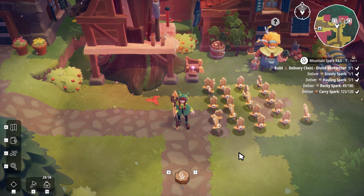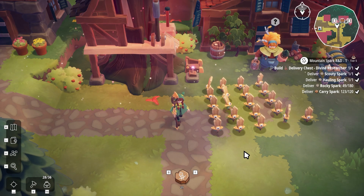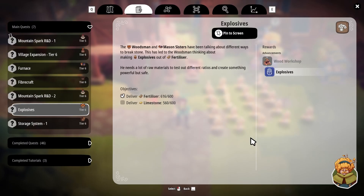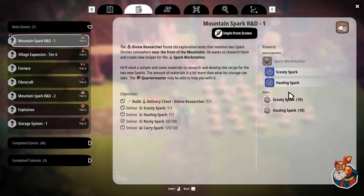Hello and welcome back to Odd Sparks. I'm Amy Greenbottle and today we've got a few things planned that we need to get done. The first thing is this limestone is coming in, ticking along over here, so that should complete this quest to get explosives. The rocky sparks are also coming in, so that should be completed for the divine researcher and that's going to open up the spark workstation with a few more different kinds of sparks that we're going to be able to make.